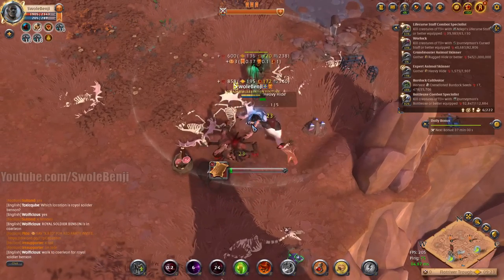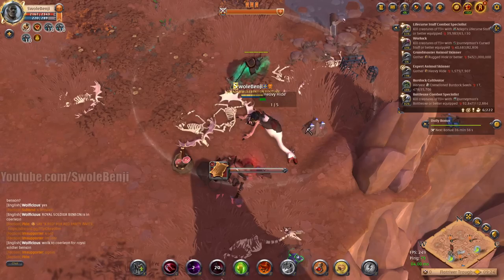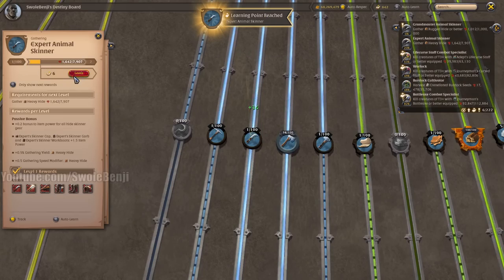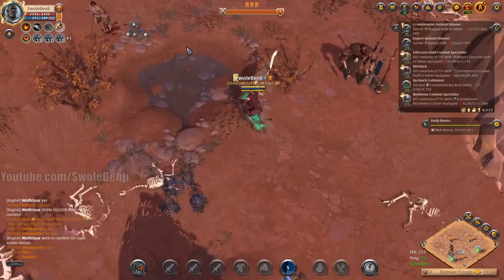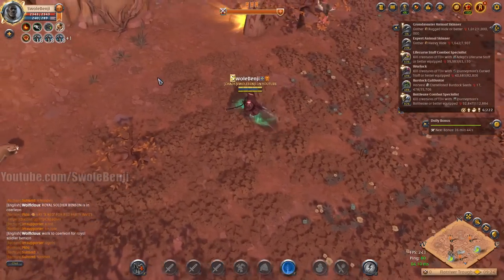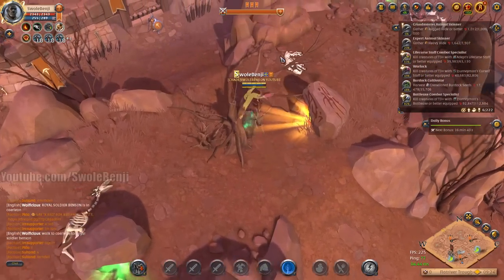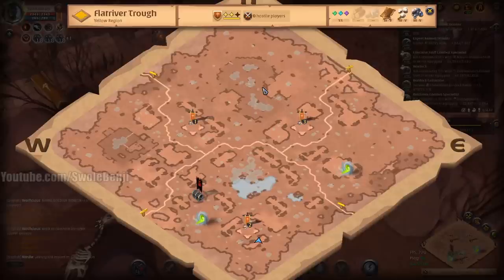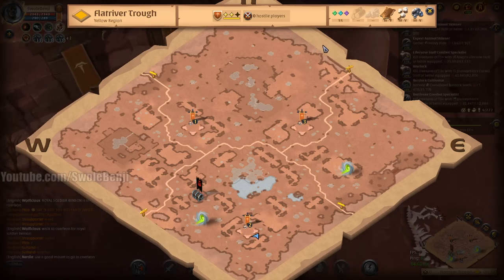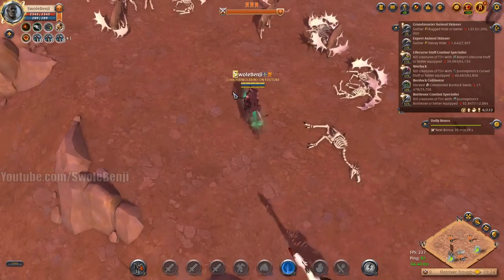I don't want to waste time with tier 3 mobs — I definitely want to find the tier 5s and tier 4s. I just skinned Expert Level, which means if I leveled that up I would skin very slightly faster, but it's not really noticeable. Honestly it's not worth it to dump Learning Points into that one because I'm not a Skinner main — that's just going to be leveled naturally. You want to race to tier 8 as fast as possible.